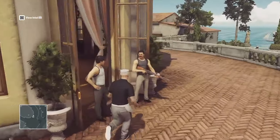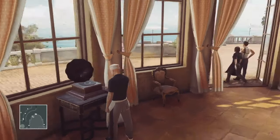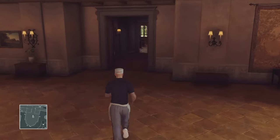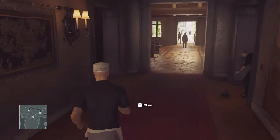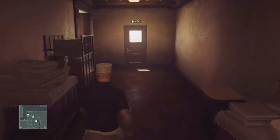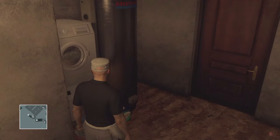Head into this room over here and activate the gramophone because we're going to need to lure Silvio. From this point we're going to change outfits — we're going to need to go and grab a housekeeper outfit just this way. Head down the stairs on the left, and there will be a housekeeper outfit just to your left right here.